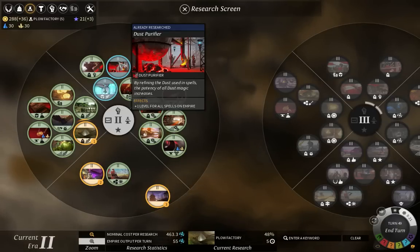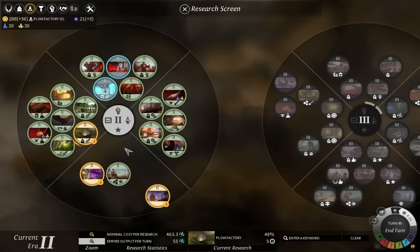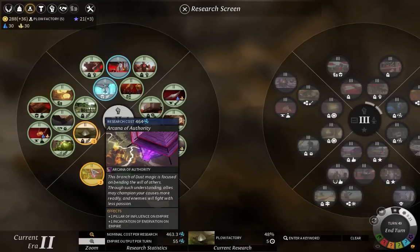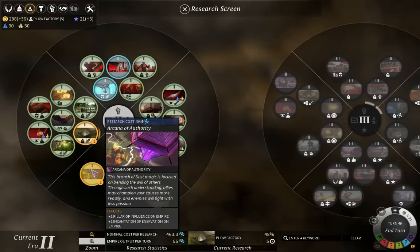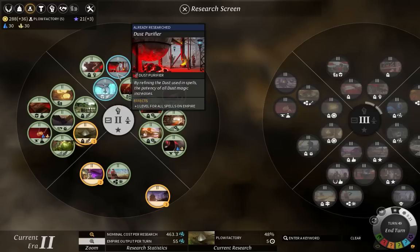When we go into here, it explains it right here. It says plus one level for all spells on empire — spells, not pillars. This improves the level of your battle spells and only those. For example, this increases the amount of defense or offense given by your primary two spells that you always have, or adds the extra debuff effect on the Incantation of Ennervation, which is the stunning spell.